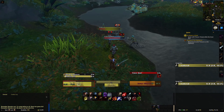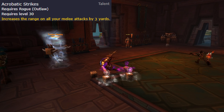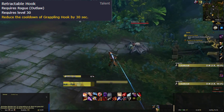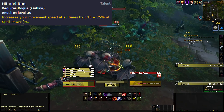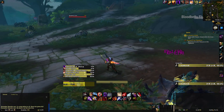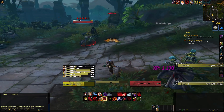Moving on to the 30 row: Acrobatic Strike increases our melee range by 3 yards, same as in Legion. Retractable Hook reduces the cooldown on Grappling Hook by 30 seconds. And Hit and Run gives a 15% movement speed increase at all times. This comes down to personal preference — Acrobatic Strike is nice on some encounters, but personally I mostly go for Hit and Run since 15% movement speed is too good to pass up.